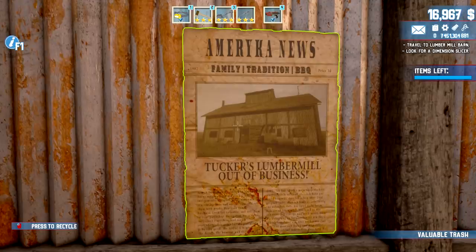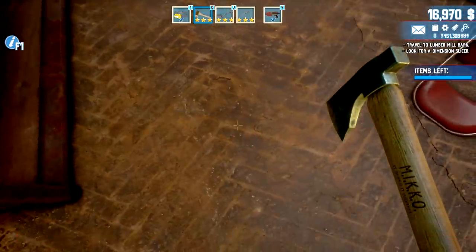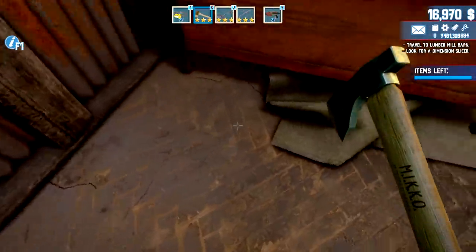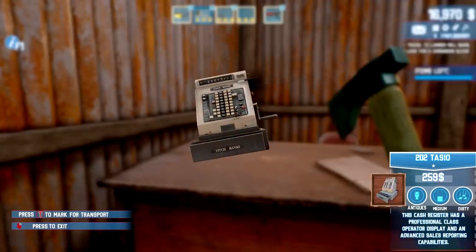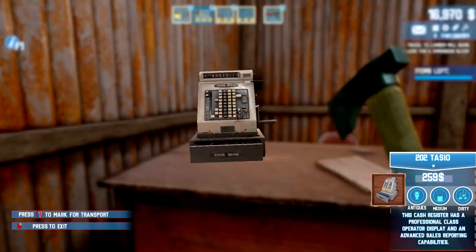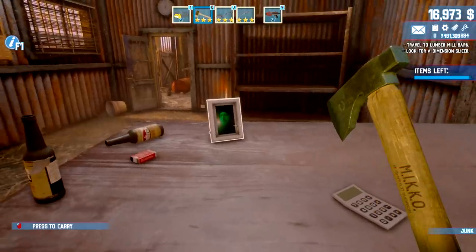There's a poster here — 'America's News: A Family Tradition Barbecue, Tucker Lumber Mill, Out of Business.' That's sad — no one likes to see that. Boom boom boom — these are just junk. There's a 2002 Tasio collectible! Let's check it out. 'My cash register has been a professional class operation display with advanced sales reporting capabilities.' Yeah, it's old — it's classic. Another picture too.